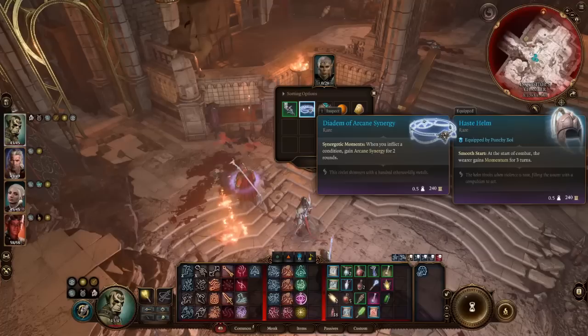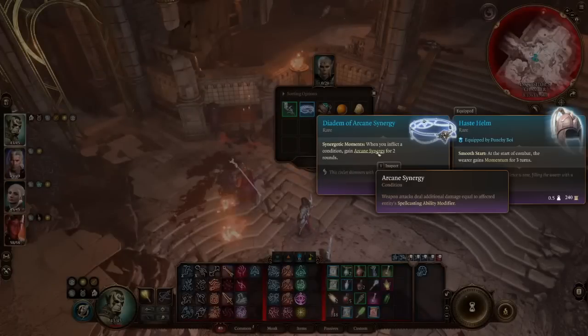The Diadem of Arcane Synergy — when you inflict a condition on a target, you gain Arcane Synergy for two rounds, meaning your weapon attacks deal additional damage equal to your spellcasting modifier. It's easy to inflict conditions: pushing, staggering, proning, or hexing someone all count. This is especially good on gish characters and rangers using Hunter's Mark. It's best-in-slot for a lot of builds for quite a long time.